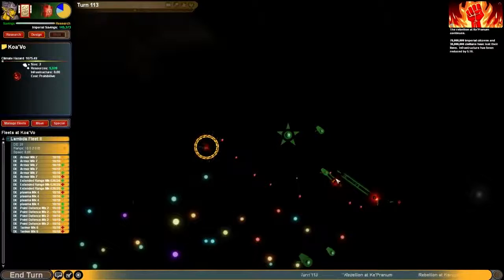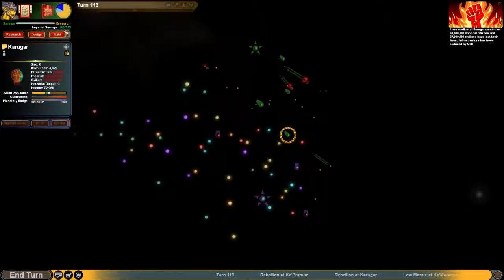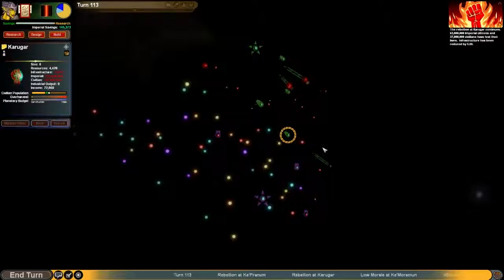Done. I've taken back this planet - or defended the planet. Balian at Kugar. This planet. That's okay. Phasers in one turn. Let's end it.